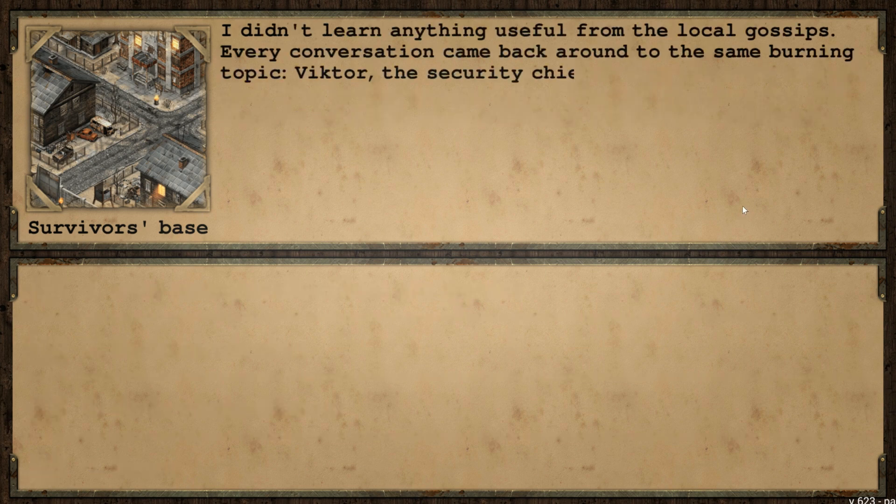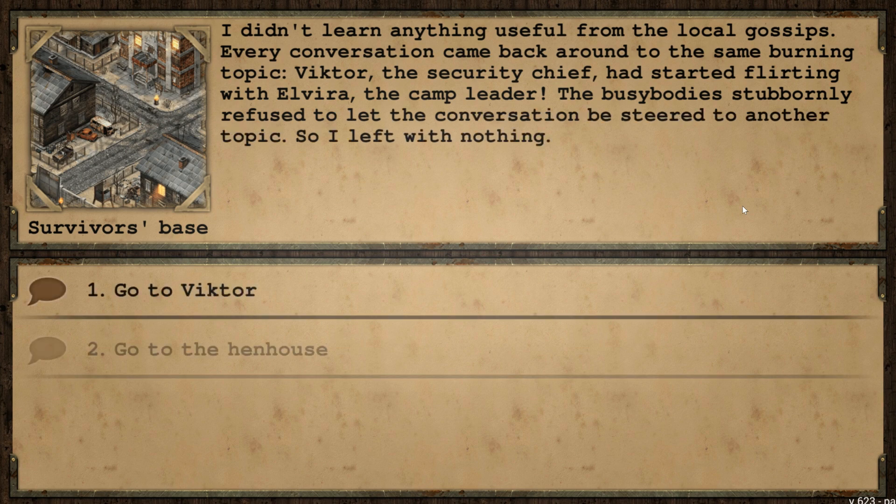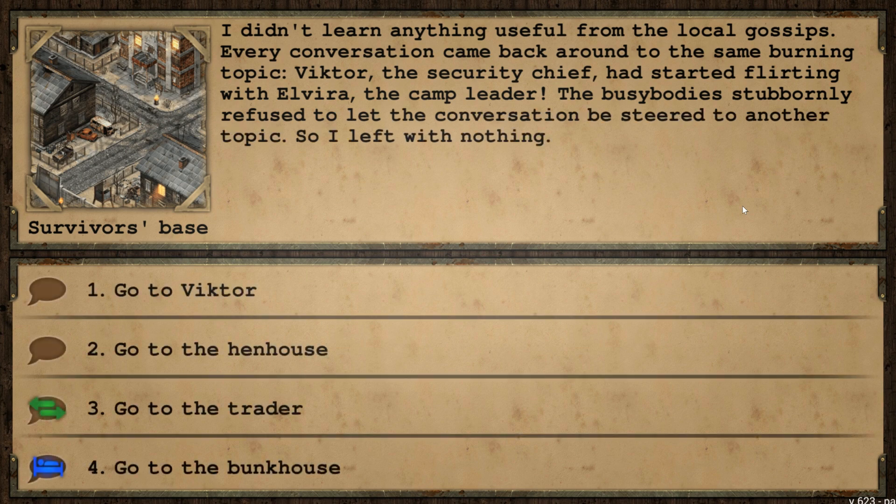I didn't learn anything useful from the local gossips — every conversation came back to the same burning topic: Victor the security chief had started flirting with Elvira the camp leader. The busybody refused to let the conversation be steered to another topic, so I left with nothing. I'm here to steal chickens, not gossip about Elvira! By the way — Elvira the Witch back in the day? Oh! Forget about it.